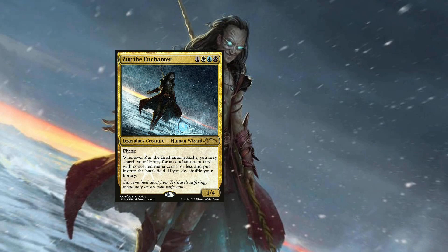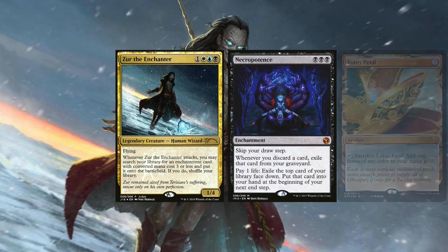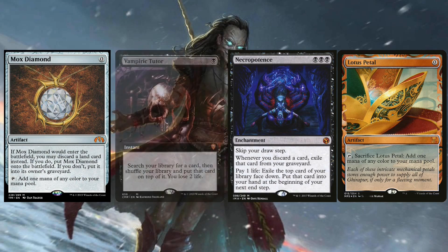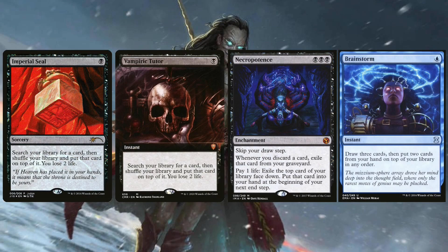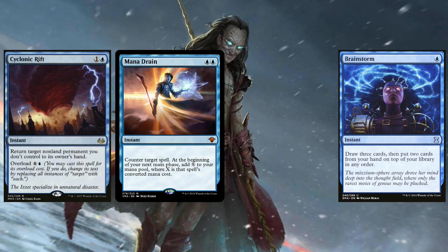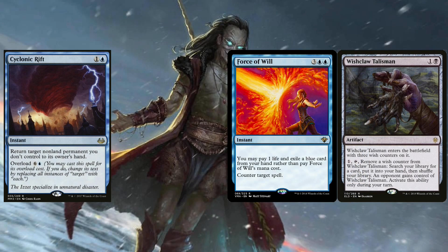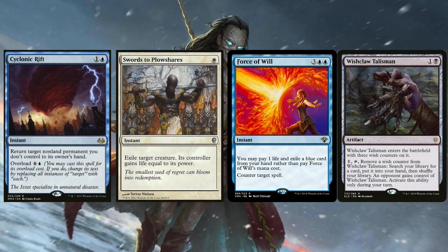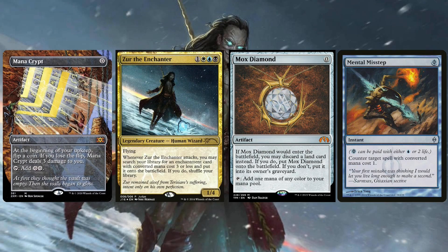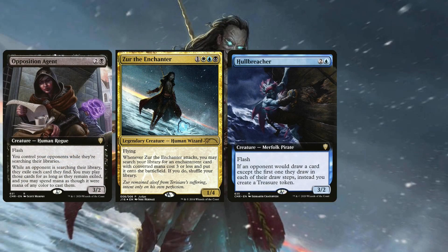When trying to go for the Necro storm run, there are three things that could make you brick. First, you don't get the fast mana you need to ritual out and cast spells at instant speed. Second, you don't get the specific combo pieces or any tutors for them. Third, you don't get any interaction versus your opponents — because you haven't cast Necropotence, you've put it into play with Zur, meaning opponents could be sitting with counterspells. You might need instant speed counterspells, preferably Force of Will. Your deck needs to max out on fast mana, free or low-cost instant speed interaction, and instant speed tutors. Cards like Hull Breacher and Opposition Agent don't help with that game plan.